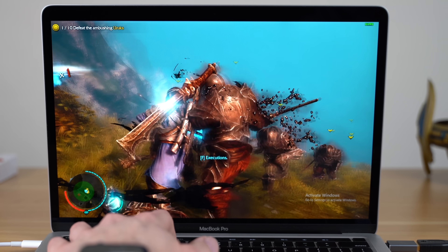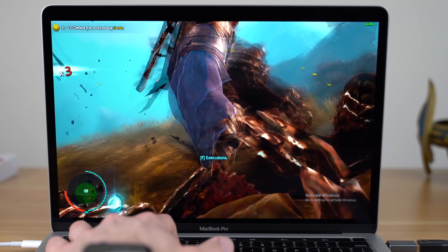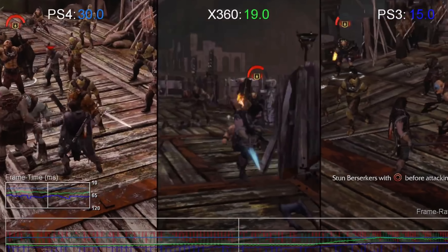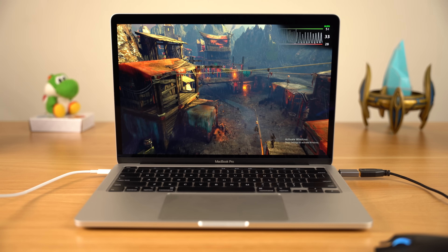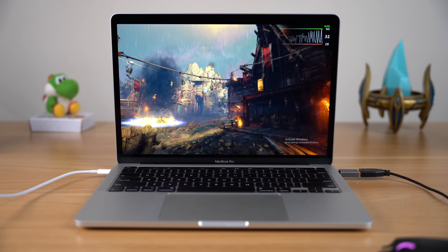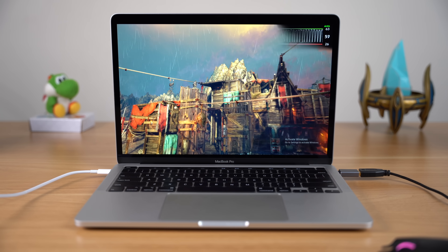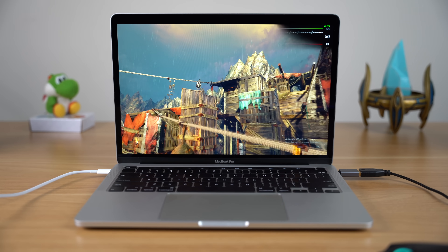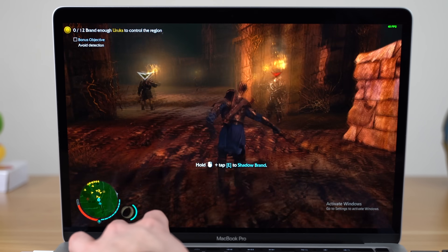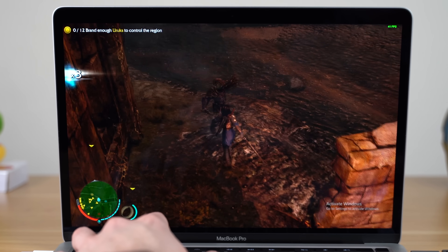I also wanted to test an older title — Middle-Earth: Shadow of Mordor — a game I played on PlayStation 4, where it maxes out at 30 FPS. The results here were actually pretty good: on high settings, average FPS was 39. Lowering to medium settings netted an average of 46 FPS with a much more stable frame rate, and low settings gave us an average of almost 60 FPS. This benchmark compares really well, giving us frame rates above the PlayStation 4, though it is an older title.